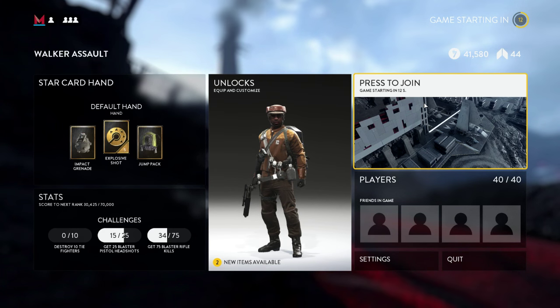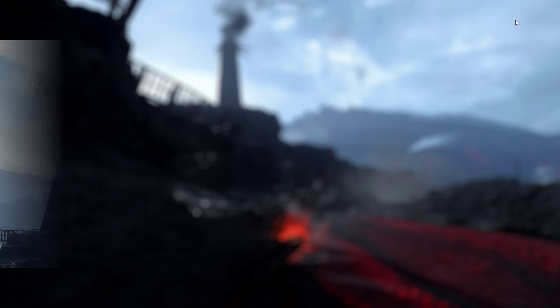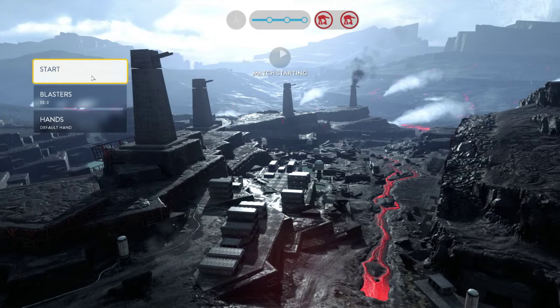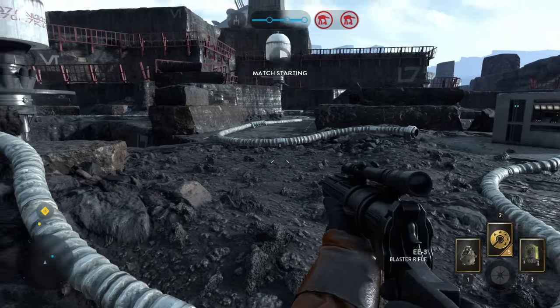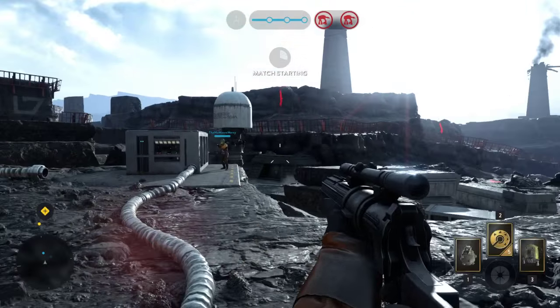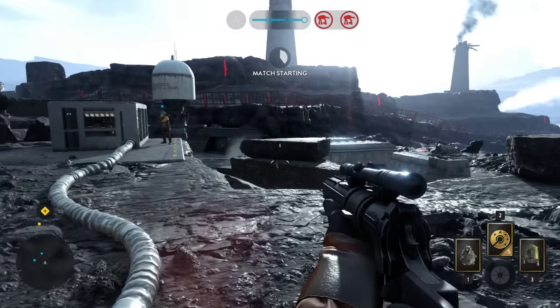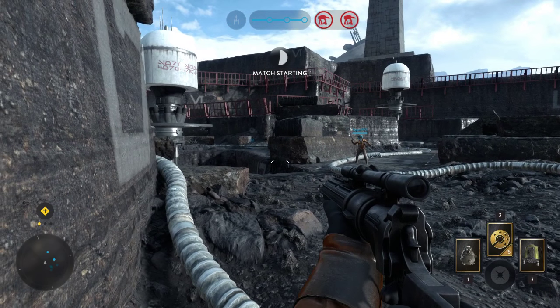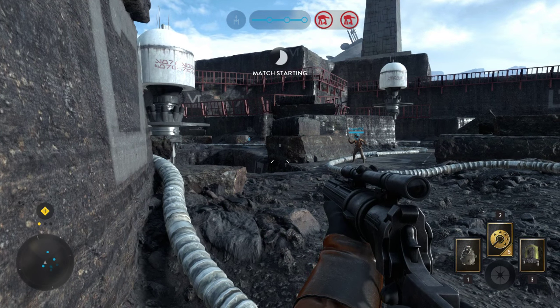If you're on the Rebel side, when you get a speeder, you get opportunities to put tow cables around the Walker and make them fall. If you're on the other side, your objective is to get those speeders down. We're on the Rebel side, so our goal is going to be getting the uplinks up right now — going for uplinks, trying to get the uplinks going so that we can get the walkers down.